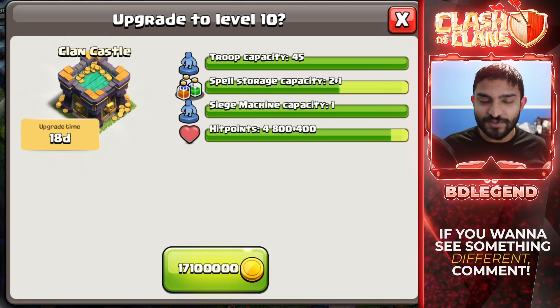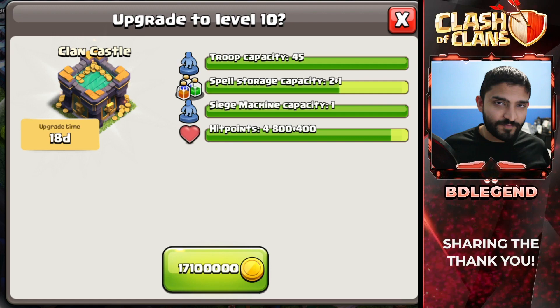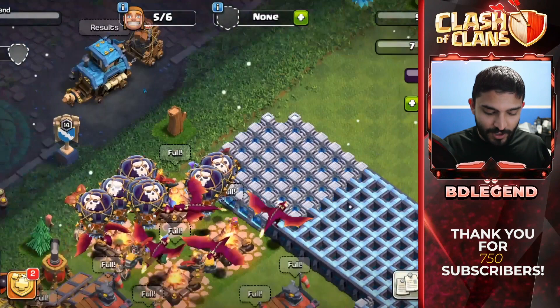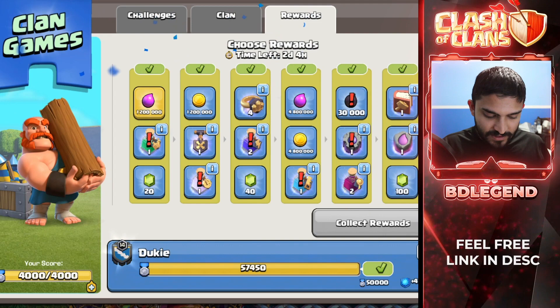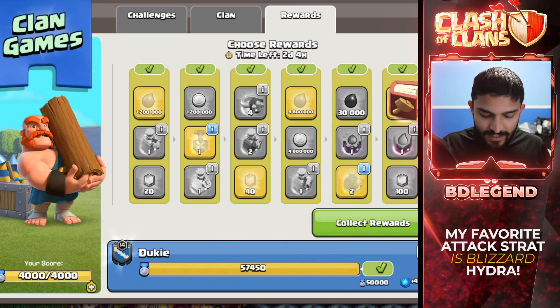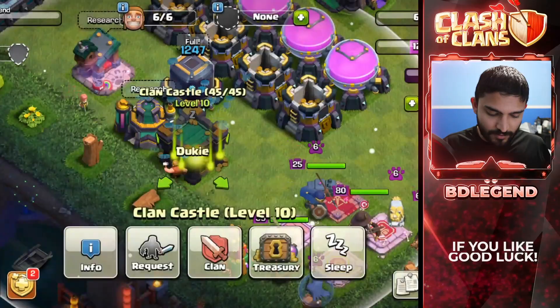The first thing, of course, is going to be the clan castle. We want that extra spell space, and we already have enough to take care of it with a book of building — but we don't have a book of building. So what we're going to do is claim the clan game rewards. I'm not going to claim the clan game rewards yet because my treasuries are almost full, so first I'm going to go ahead and claim my treasury. We're going to get the elixir first, and then finish off by taking the last book of building as well as two research potions. I have an extra reward, so I'm going to go ahead and claim that rune of elixir to skip this 18-day upgrade on the clan castle.